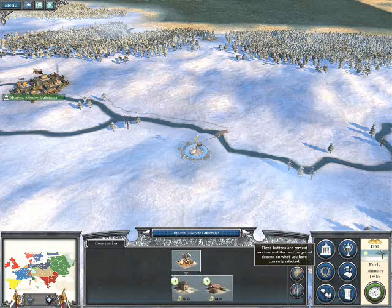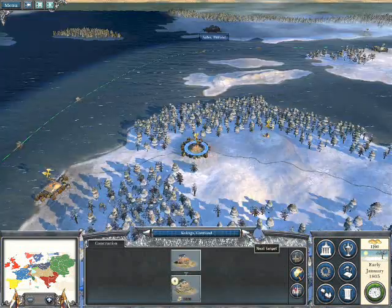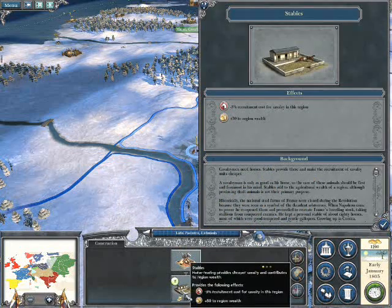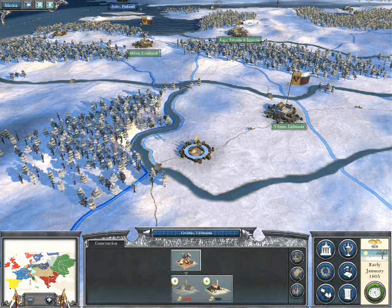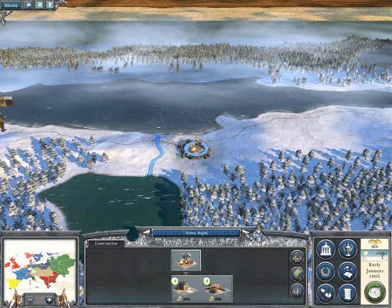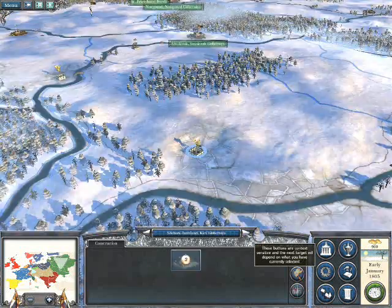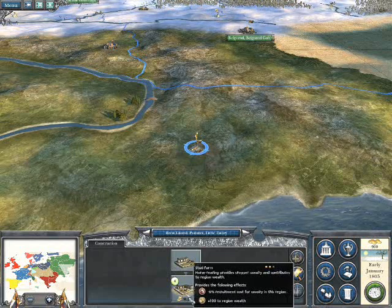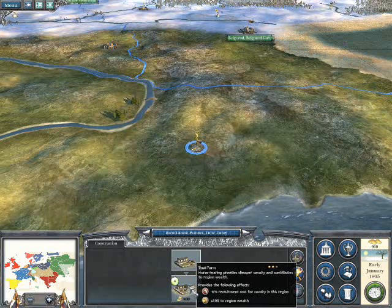I'm going to build some stables now that the farms are in place. Stables enable me to recruit horse, and also give minus 3 recruitment costs plus 50 to the regional wealth. I want to be able to recruit cavalry particularly in those forward areas, and I also need the replenishment rate. Here's the last one — it's actually a stud farm, which gives 100 to the regional wealth and minus 6 recruitment costs for cavalry. The main thing is we're getting 100 to the regional wealth.